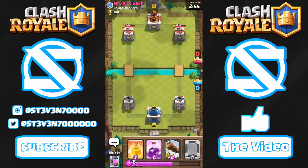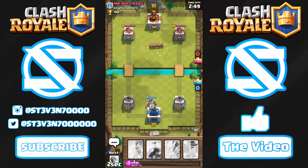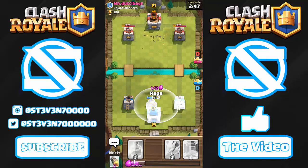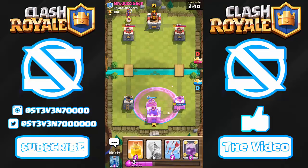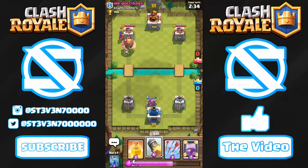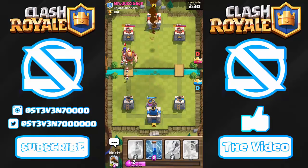All right, first battle of the day — we're up against a level 2 player. I'll cycle to the Rocket, drop an Elixir Collector in the middle, and rage up all my towers. The Rocket is up already, but I have to be pretty cautious about what he decides to place down, because if he has a good push comp he could easily take my tower if I don't have enough elixir to defend.